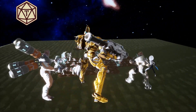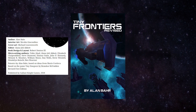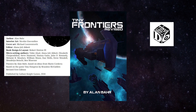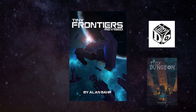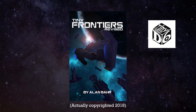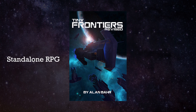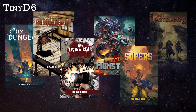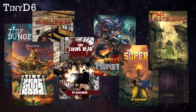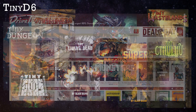Tiny Frontiers is a 162-page sci-fi RPG by Alan Barr, using the so-called Tiny D6 system that he popularized with Tiny Dungeon 2nd Edition. Tiny Frontiers was released in 2017 as one of the stretch goals for the Tiny Dungeon Kickstarter, but is presented as a standalone RPG with all the rules you need to run a game. In the few short years since Tiny Dungeon was published, the Tiny D6 rule system has blossomed with different settings, even to the point that it has earned its own little section on DriveThruRPG.